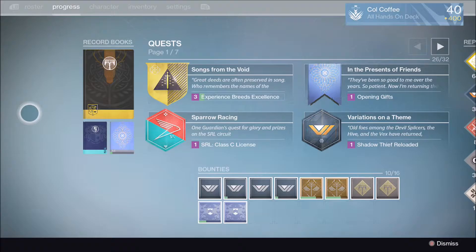The first page is called Commemoration — it's basically everything that you would have done in year one. For example, complete a certain story mission like the Black Garden. Also, on a lot of the pages there's eight challenges per page — if you get seven, you unlock the eighth one, which is basically a badge for completing everything on that page. The first page is story missions and year one stuff which most people have done.